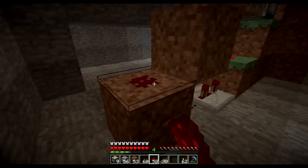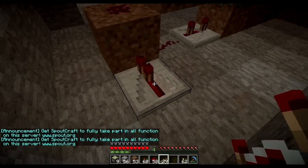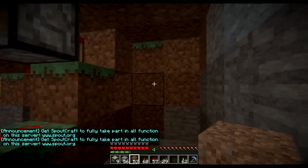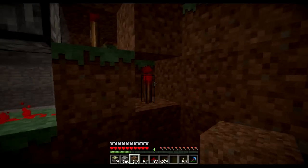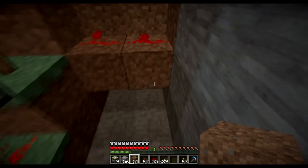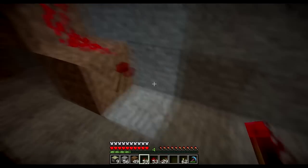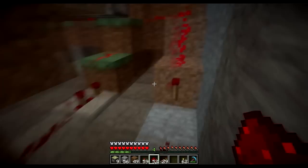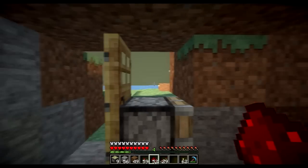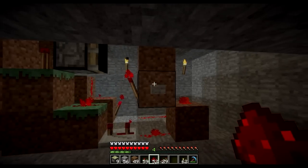Now all we have to do is hook the T flip-flop up to our butt switch. Place some redstone dust on top of the block, go around back, place another diode — leave the tick at one — then link the redstone wiring from the butt switch up to the T flip-flop. We come over to the side where we have our other redstone torch and transmit a signal on this side too. Invert the current using a redstone torch, connect it up, and now our T flip-flop and butt switch are connected. Let's test it by opening the door — and it works!